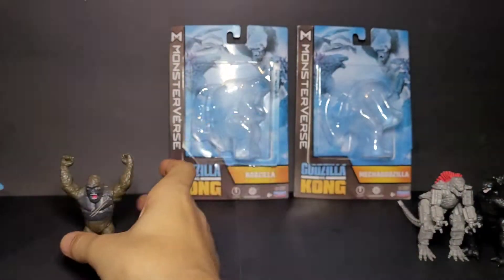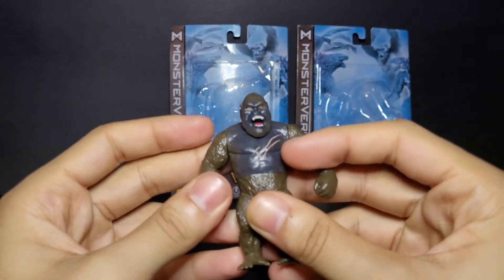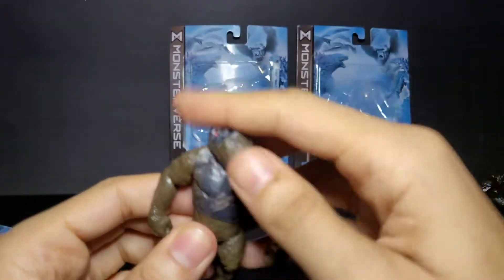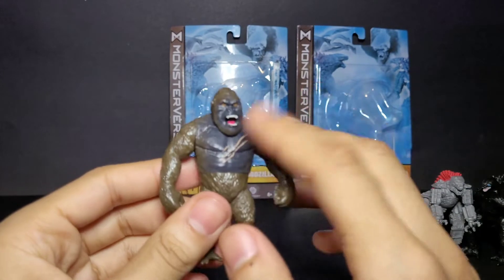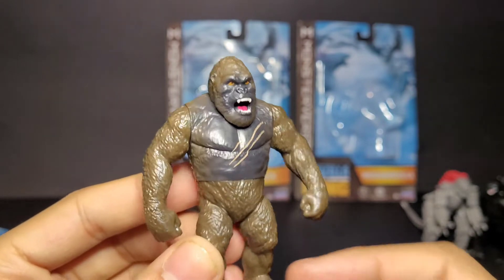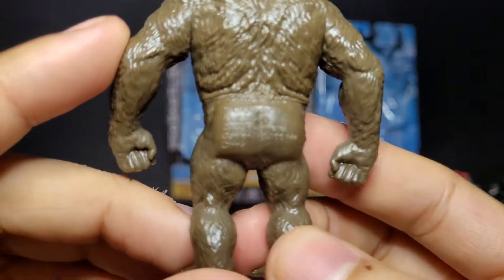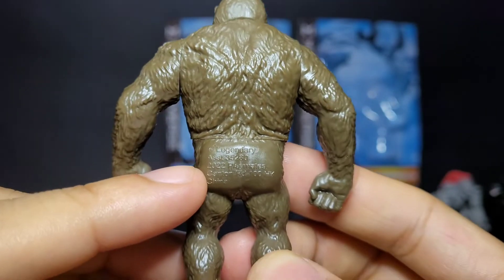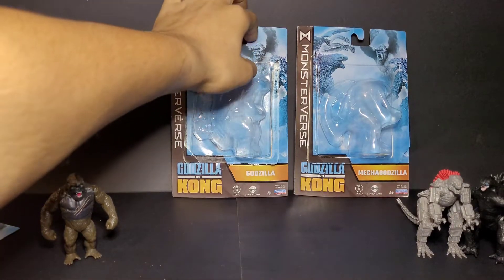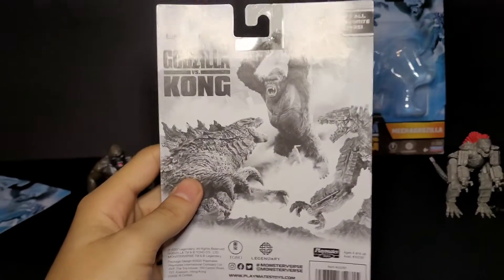Here's Kong — you can move his arms all the way around 360 degrees. These are made by Playmates so the mini figures can't move the feet, but you can move his head all the way around. So really you can move both of his arms and his head. The detail is not great but not bad either for Playmates mini figures. You can see the Legendary logo right there on him.